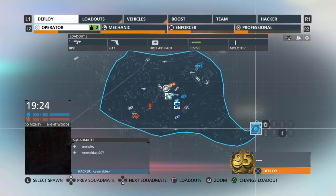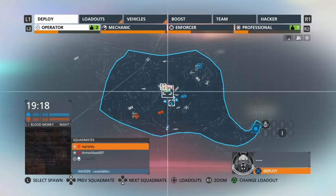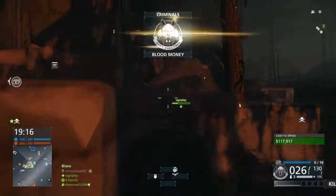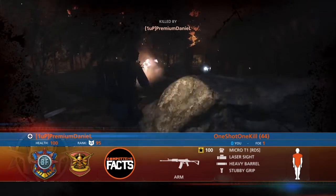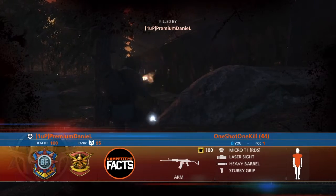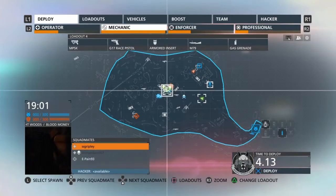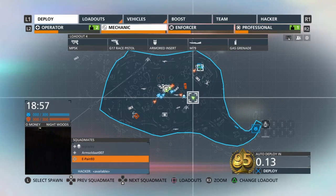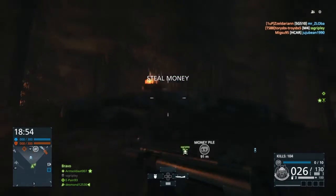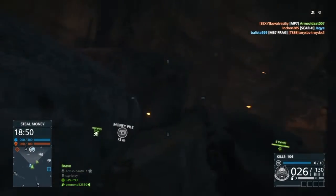Today we'll be going over the MP5K submachine gun, also known as the MP5K in real life. If you've never seen this weapon, it's been featured in very many games including many Battlefield games. In real life it's a German-made submachine gun that fires a 9mm cartridge. It normally comes with anywhere from 15 to 30 rounds in the magazine, and it's an MP5 that has been shortened and made for police work.